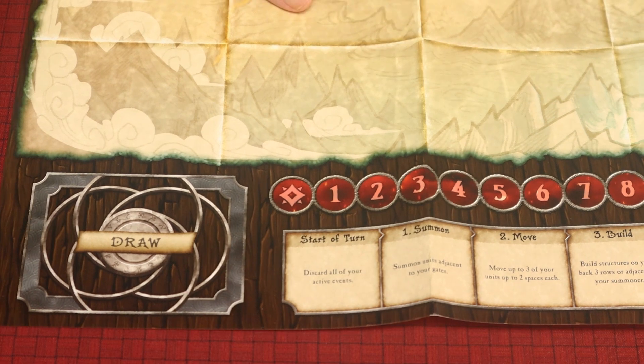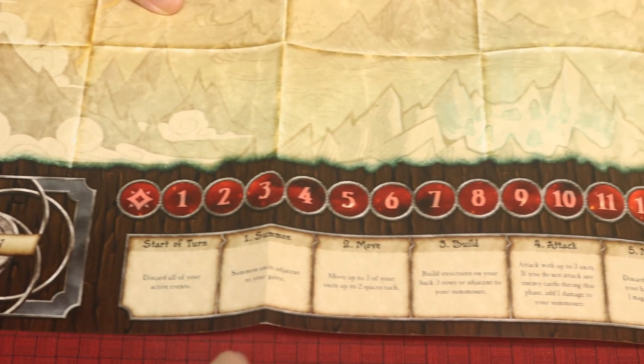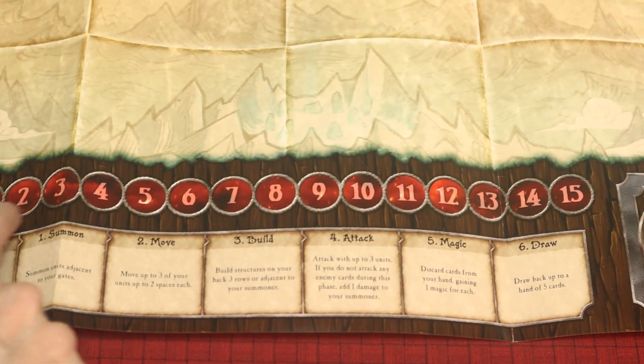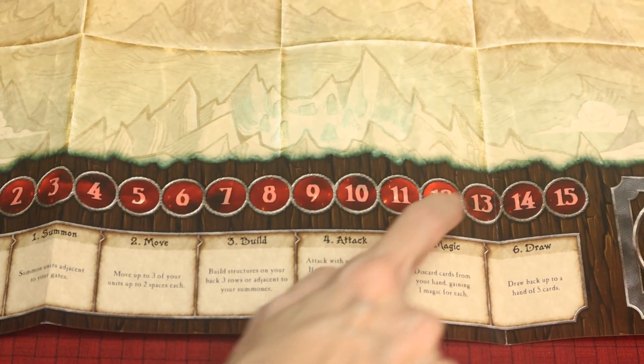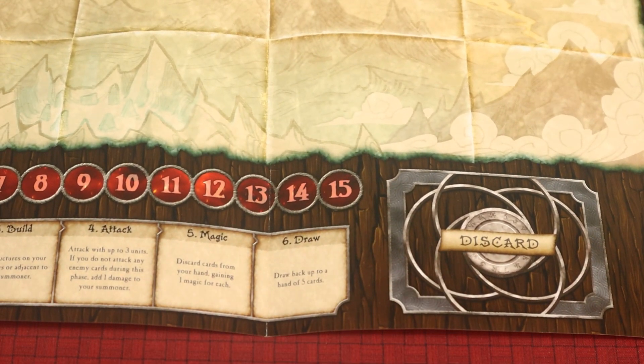On the board you have your Draw Pile, then you have a Turn Summary here, which is nice, the Magic that you'll have during the game, and the Discard Pile. The board you get with the Master Set is a lot better, so if you like this game, I'd probably recommend you pick that up. Or they also have a playmat on the Plaid Hat Games website.